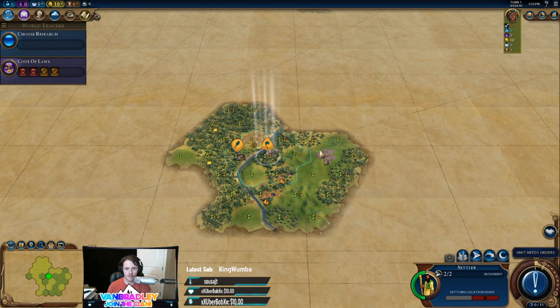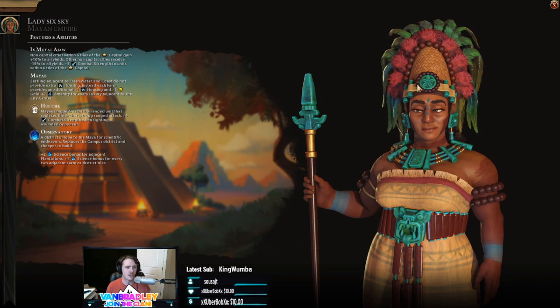Hello everyone and welcome into a brand new let's play of Sid Meier's Civilization VI Gathering Storm slash Frontier Pass. We are playing as the Maya today. We played as Gran Colombia yesterday, won a domination victory in 143 turns and had a blast doing it. Today we are playing as the Maya.